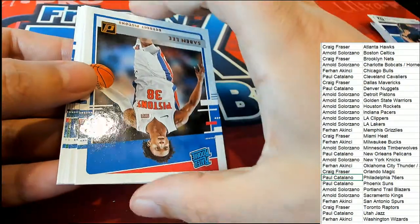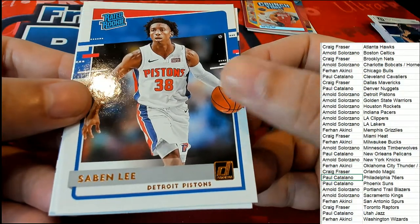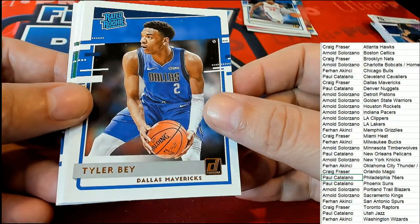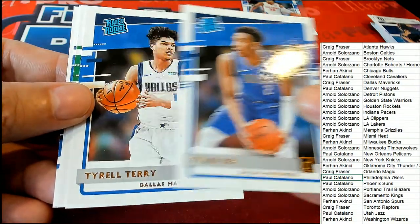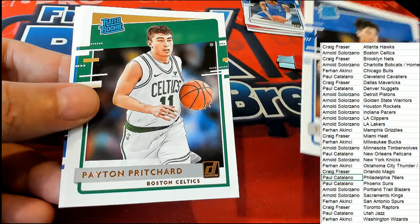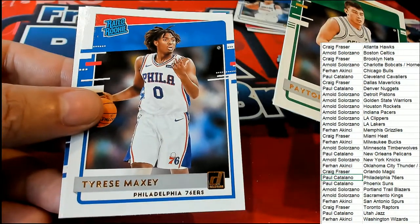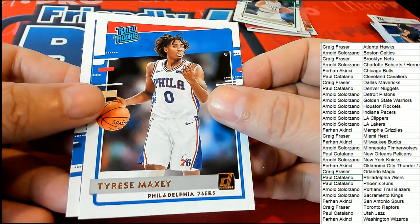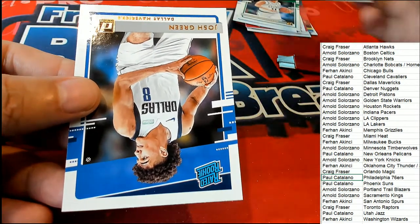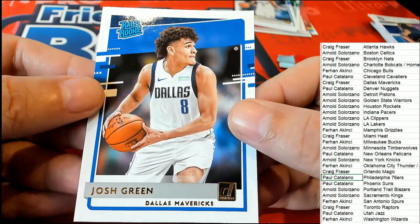Now on to the rookies — our rated rookie part of the break. Pistons, congratulations to Arnold S with your Pistons rated rookie. We got a Tyler Bey there for the Dallas Mavericks owner Craig. Terrell Terry — some Dallas ones. Really nice Peyton Pritchard there for Arnold — go Celtics. And this is a pretty good one too, Tyrese Maxey for the 76ers. Josh Green rated rookie coming out of here as well — congratulations. Dallas ended up having a whole bunch of rookies come out of there — wow.